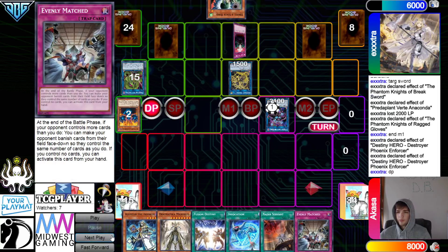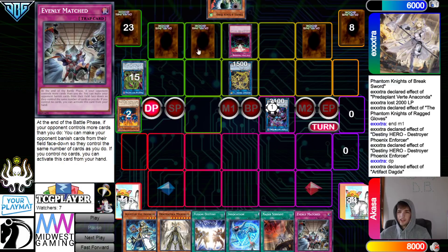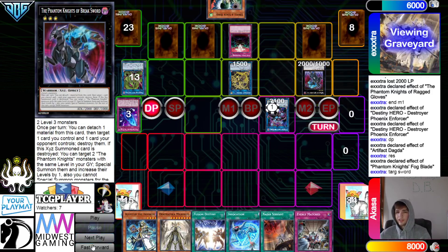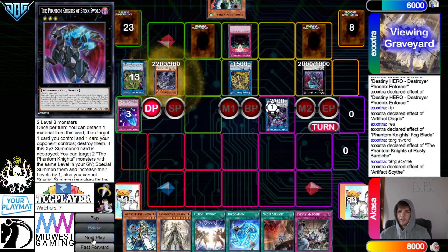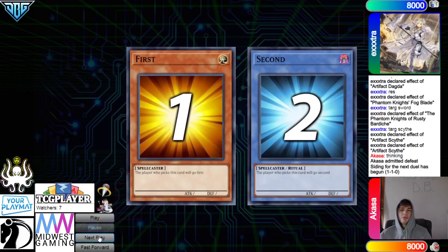They activate Anti-Spell, then Dagda to set Lancia — Lancia is going to beat evenly on top of what they already have. Fogblade banishes, summon Breaksword. Rusty effect pops Scythe — Scythe effect summons itself out, locks out of the Extra Deck. Standby Phase — Hero comes back. Then they admit defeat.